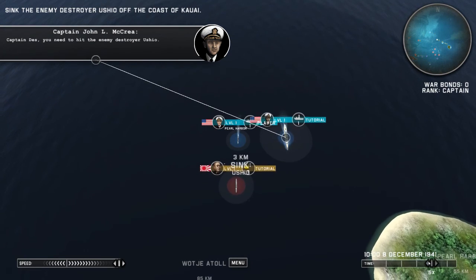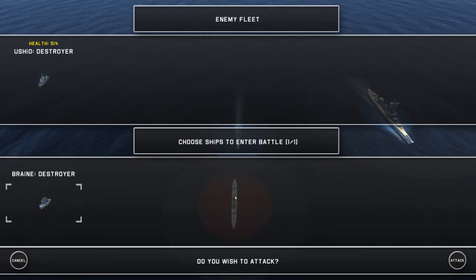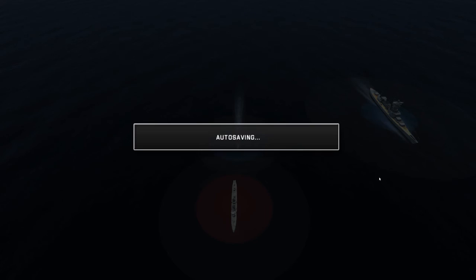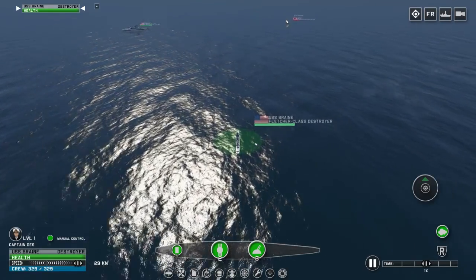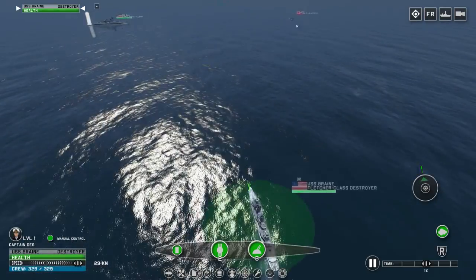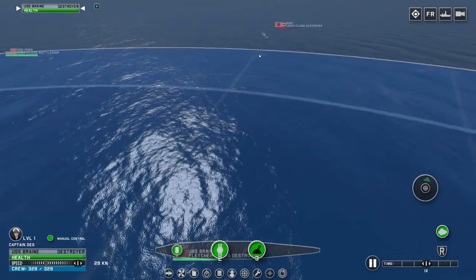There's a ship over here, so all we have to do is travel down this way. I can go ahead and speed up the time. Once we get into the red zone, we enter a battle. And once the battle begins — let's just skip that tutorial — it's a different little view. It looks way nicer than the overview world. So here's the ship I need to destroy.